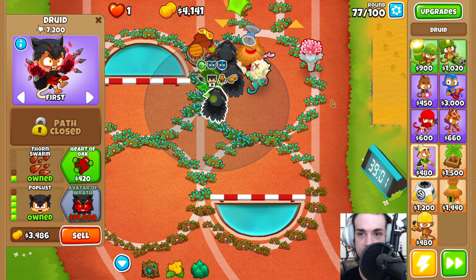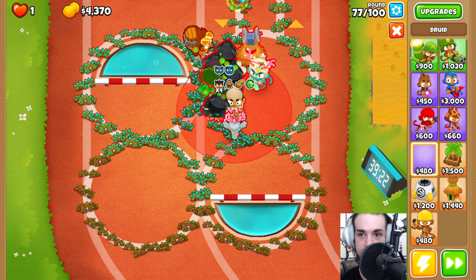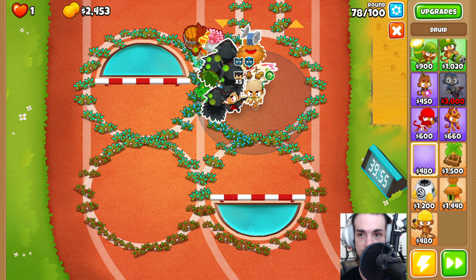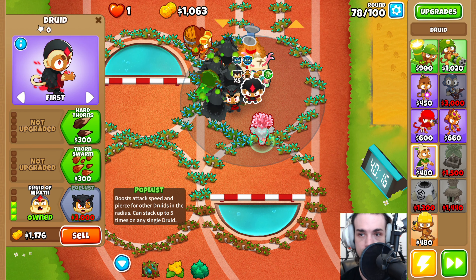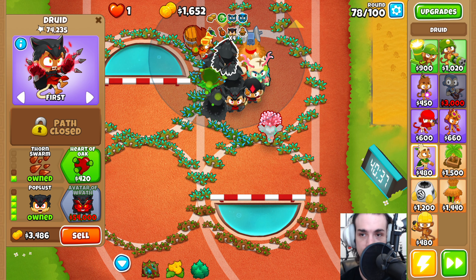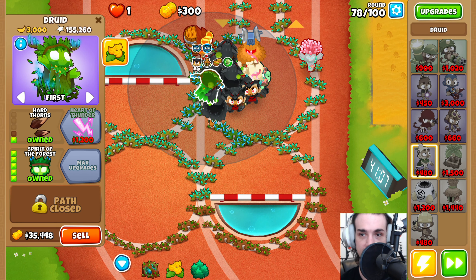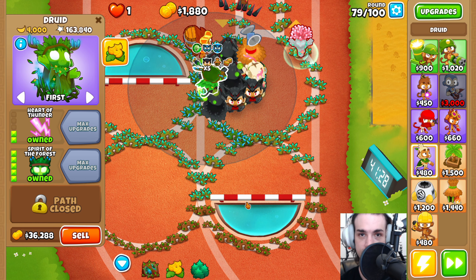We're going to come back and upgrade another Druid to Poplust and Thorn Swarm, then place down one more Druid and upgrade it to Druidic Reach and Poplust. We're doing this extra one because this Druid still doesn't have five stacks — now they all have five stacks. We can come back and get the Heart of Thunder for the full upgrade, and then we're going to get the Stronger Stimulant.